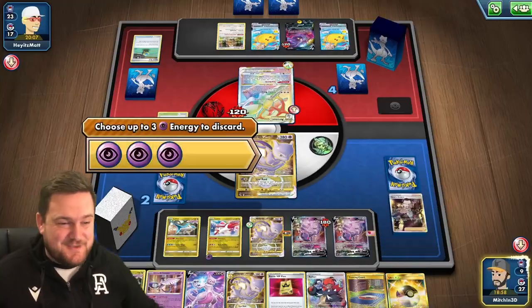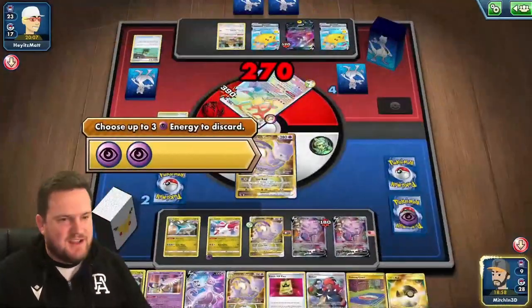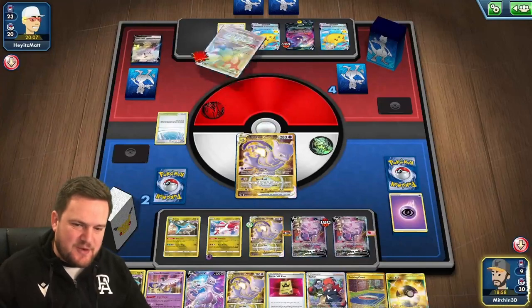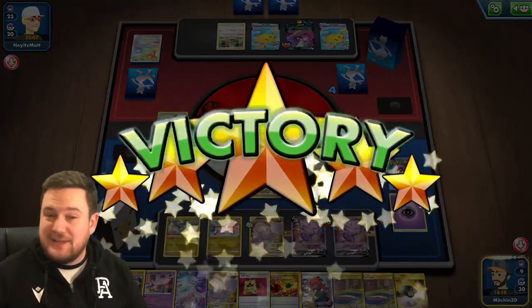Let's gust out the Arceus and just take the knockout. Let's get out of here as quickly as we possibly can. I don't know whether that was the deck winning or whether it was just purely accidental — I think it might've just been purely accidental that one.